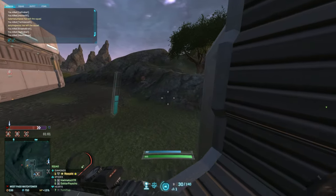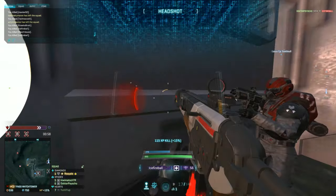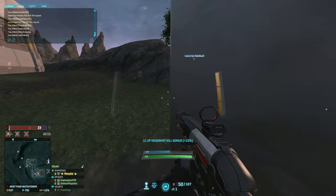Let's start with shuffling. The most important thing to realize about it is that you're way harder to hit when moving from side to side from the enemy's perspective than when moving towards or away from them.